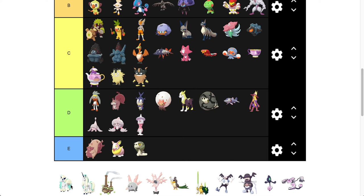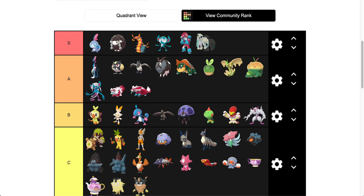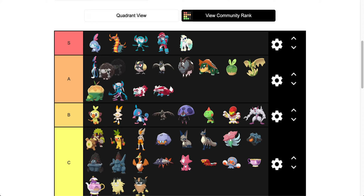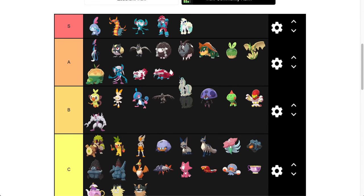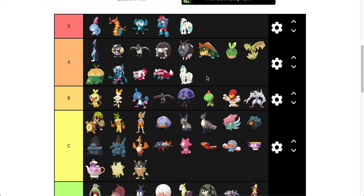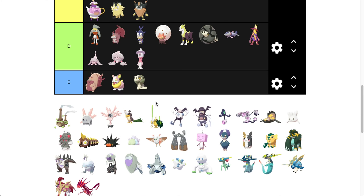Galarian Ponyta and Galarian Rapidash — Galarian Ponyta is actually going to go in S tier. I already had in the back of my head that Wooloo would come down. I love the idea of the black sheep and think it's a brilliant perfect Route 1 shiny, but Galarian Ponyta just looks so good. Galarian Rapidash is going to go in A only because I can't have two in S. I like the look of Ponyta a little bit better — the anime-ish sad puppy dog eyes work a lot better with these light colors than the more serious Rapidash.